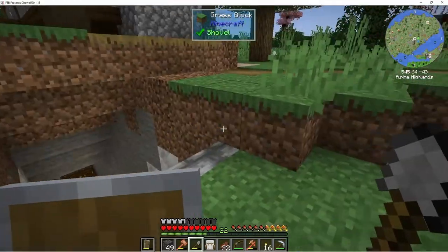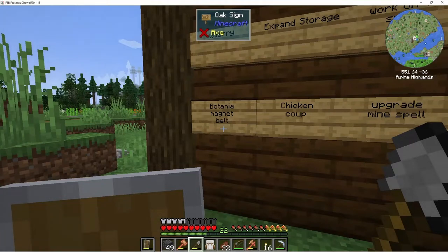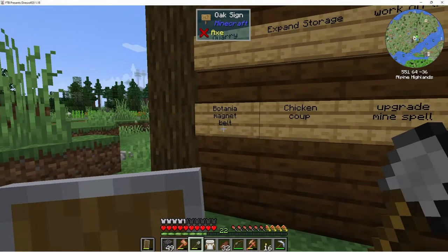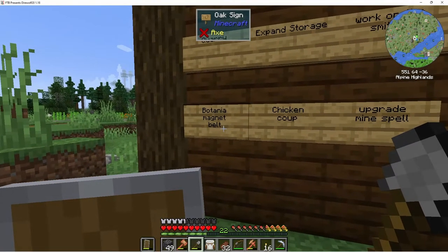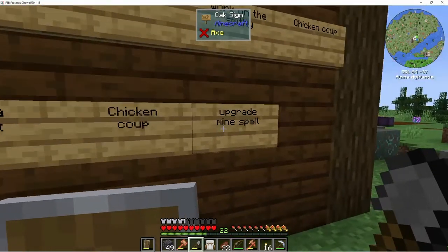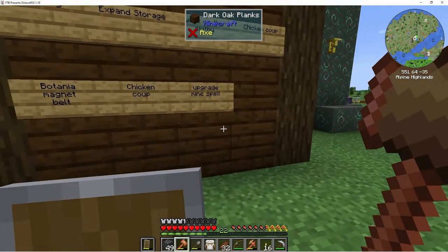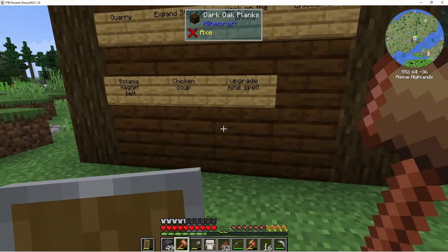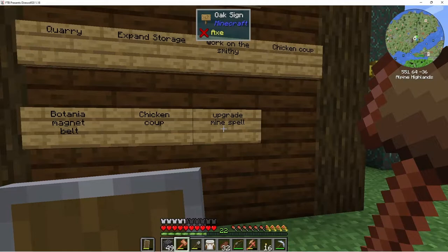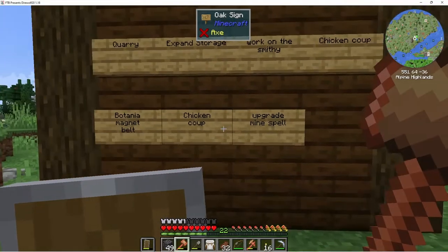There are a few things I've been thinking about. We have Botania going and there are a couple of magic items that would make our life a lot easier. I'd also like to upgrade the mine spell, because after having this hammer I'm spoiled — I want that three-by-three area, so I'd like to upgrade the mine spell with an AOE.